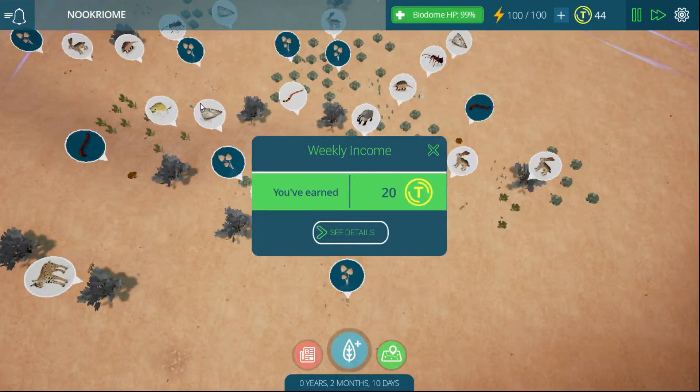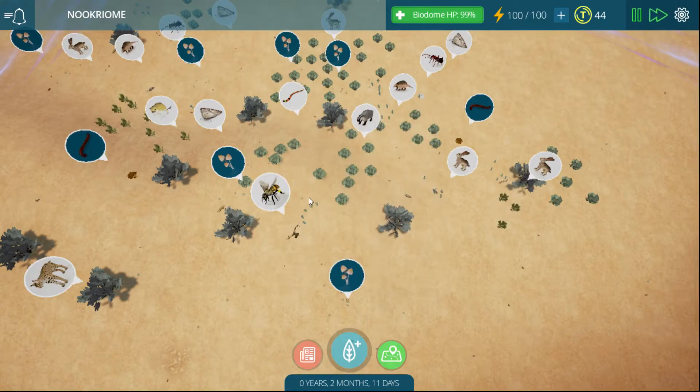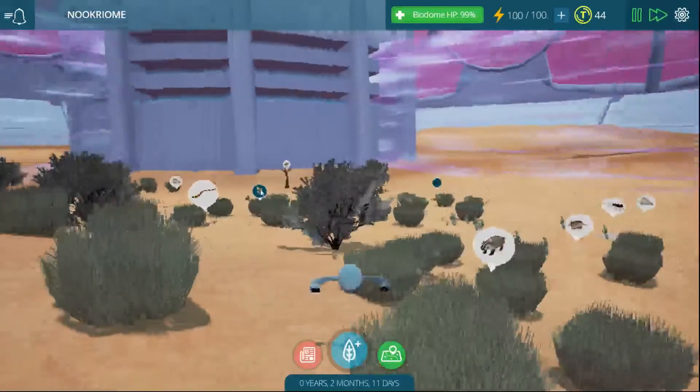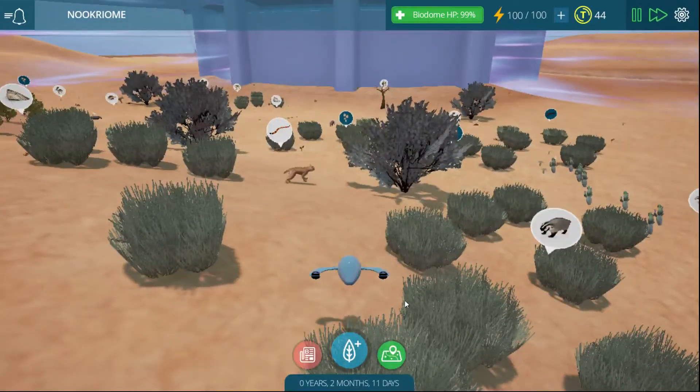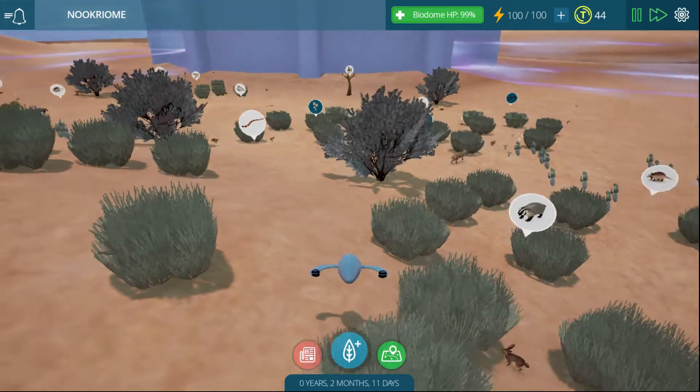Hello and welcome back to Taito Ecology. So a week ago I started this game and we created this desert biome, and well, a week passed and not a lot actually happened. I had a little bit of detritus build up, but other than that it was basically the same thing. I've played quite a bit more and messed around with some things and advanced the game quite a bit. We're at 2 months and 11 days — before, I think we left off at somewhere around like 2 weeks or so.